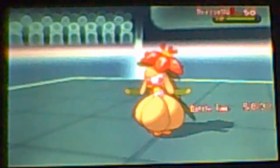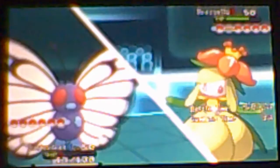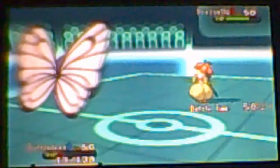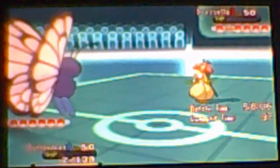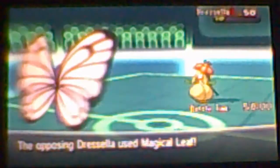He switches out into Liligant, which takes the move very well. Now it's going to outspeed and go for Magical Leaf. Butterfree is a beast — he's gonna survive that four-times-resisted move and retaliate with Silver Wind. Cyan told me he survived with one HP — that's just wow. Butterfree doing work before finally going down.